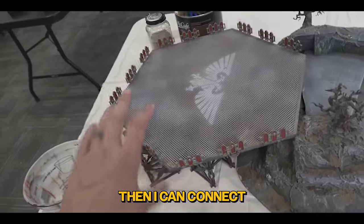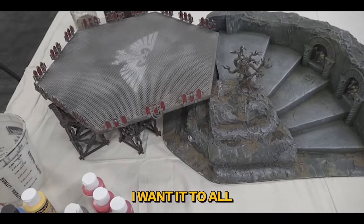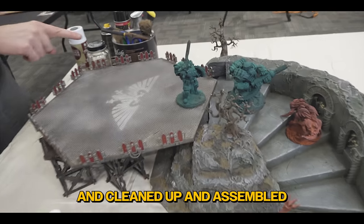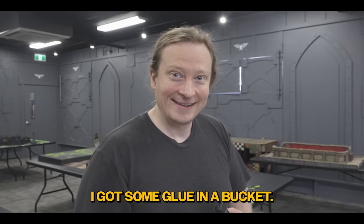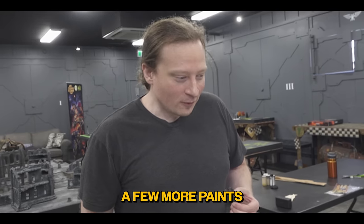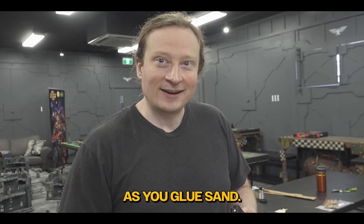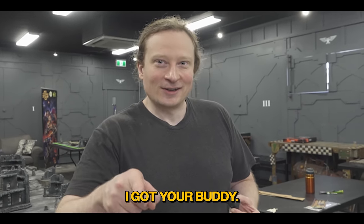This is in two pieces, then I can connect the platform with the stairs. I want it to all be one piece — minis prepped, cleaned up, assembled, primed, and base coated, at least with the airbrush. We got to get Dave to stay on task. Dave needs to be painting. I'm going to grab some more paints and sit with him as he glues sand — just painting the whole time, like, 'How's that sand coming, Dave?'